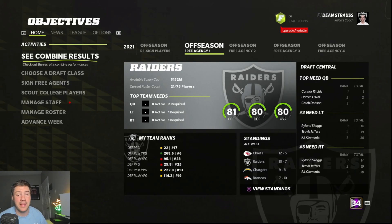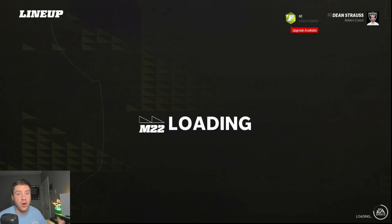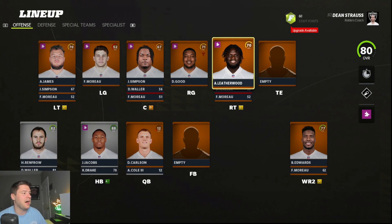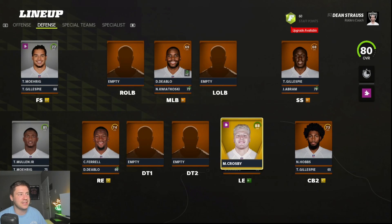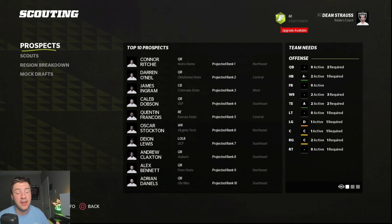Now here we are in free agency. We have 21 players out of a potential 75 we can roster. We probably don't have a quarterback, we have one running back, a couple linemen — we have to fill out a lot of positions. Before we get into the actual offers, you can build your team around the draft, but I find it's less efficient. I'd rather build through free agency because I'd rather sign guys I know can play rather than taking shots on unproven rookies. The Madden draft system isn't always accurate, and you might get stuck with a big contract for a guy you don't necessarily want. Our system gets us guys we want at prices we want for the years we want them.